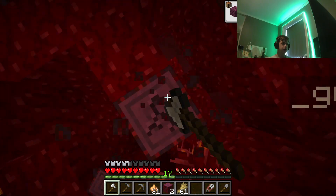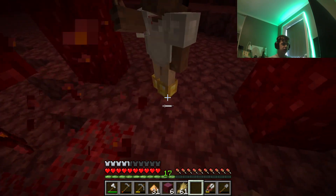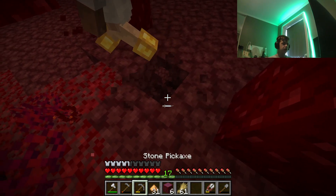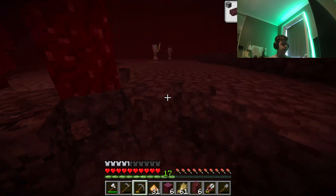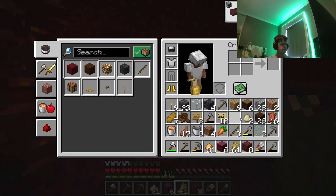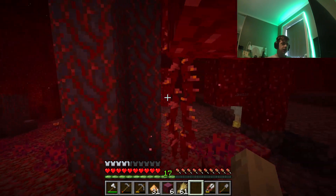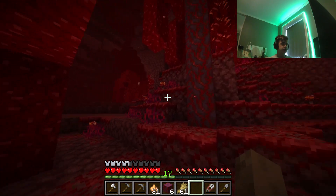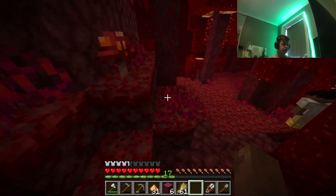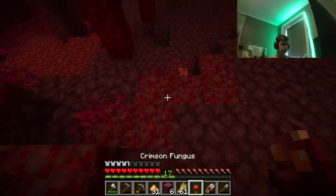You know what, you could cultivate these trees in the overworld if you didn't know. You just need the netherrack — you have to bone meal the netherrack for it to grow. So we can make another farm technically. You could also bring a lot of cool blocks from here — these vines could look cool. And these are the saplings, if you didn't know.